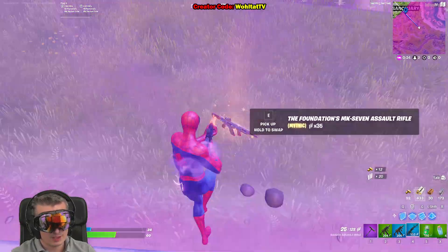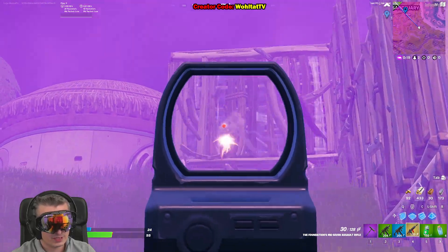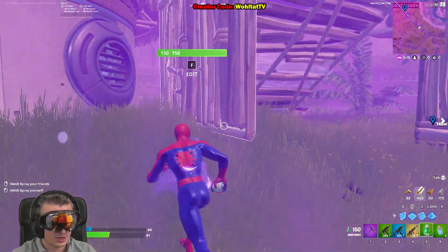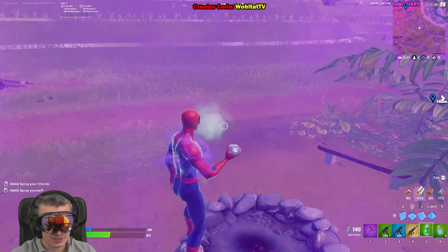We killed him! This is the weapon he drops — the Foundation's MK Assault Rifle. This is a mythic weapon and it's pretty overpowered: it fires fast and does a lot of damage. You can easily destroy vehicles with it. If you want a video about the mythic weapon, drop a like and subscribe to the channel.